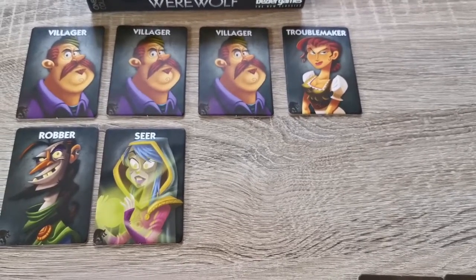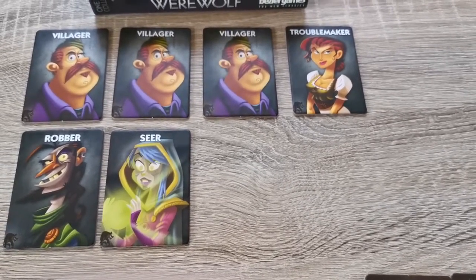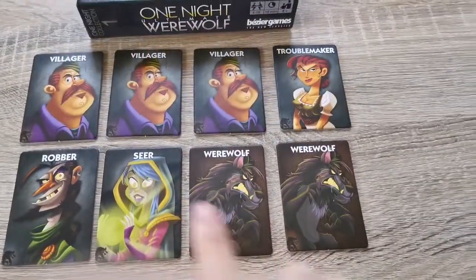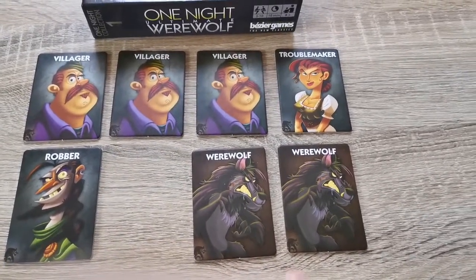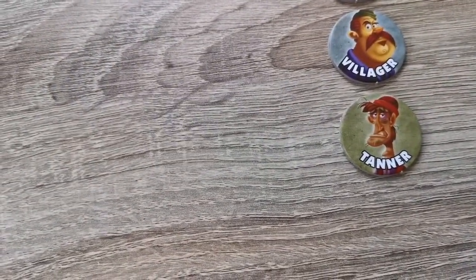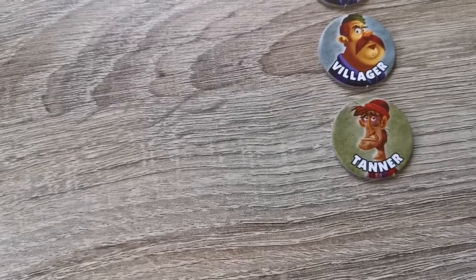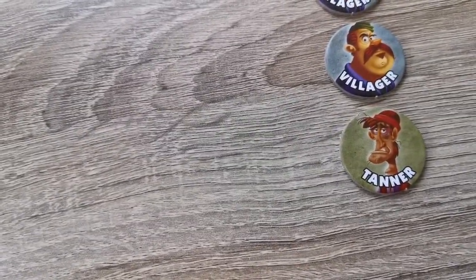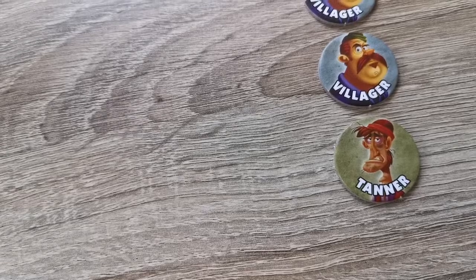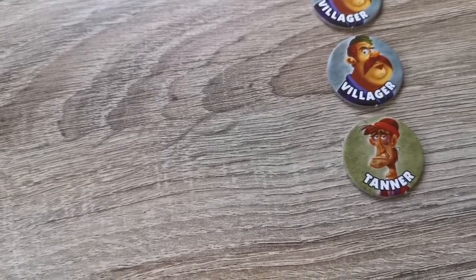It's possible for no players to be a werewolf. If this is the case, as long as no one has been killed and all players correctly identified that werewolves are not among the players, the village team wins. The werewolves win if at least one player dies and both werewolves are not ousted. There is a special character called the Tanner who hates his job so much that he wants to be mistaken for a werewolf and voted to die.